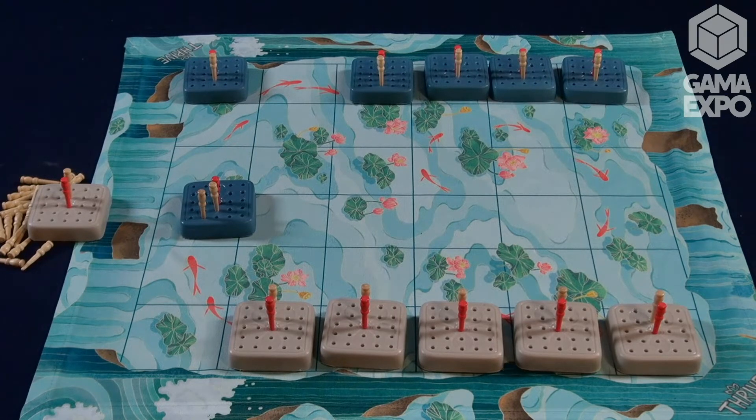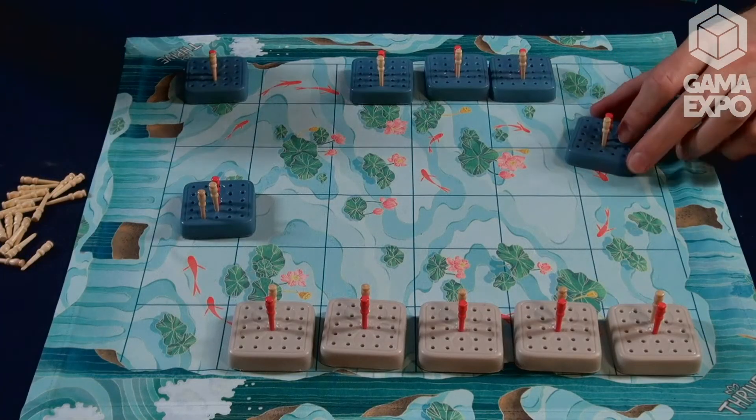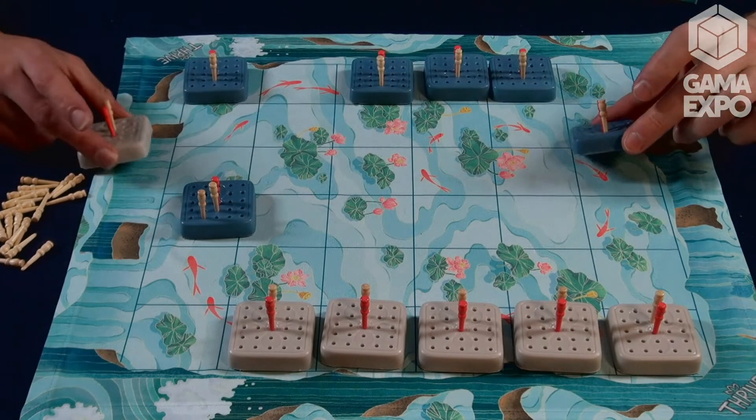We're really happy about the production value. It's on a fabric mat, which is great. We have these custom wooden pegs, and we have plastic pieces right here — they're 10 grams, but the final is going to be 40 grams. So it's super chunky, heavyweight, abstract game. A little lotus embedded inlay — just going for something zen-like, beautiful and approachable.